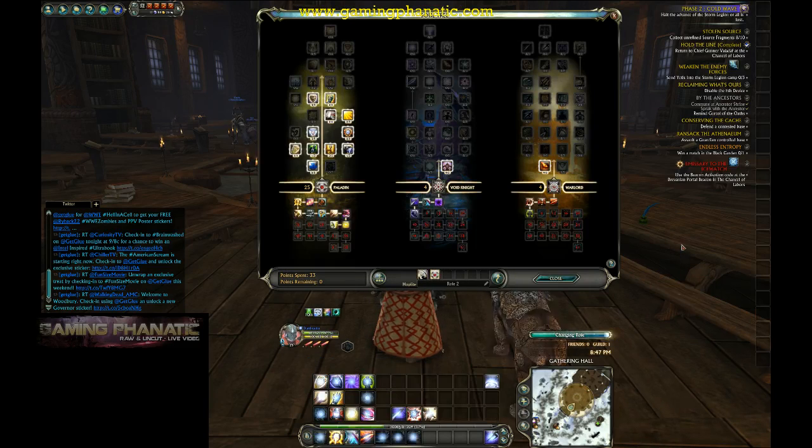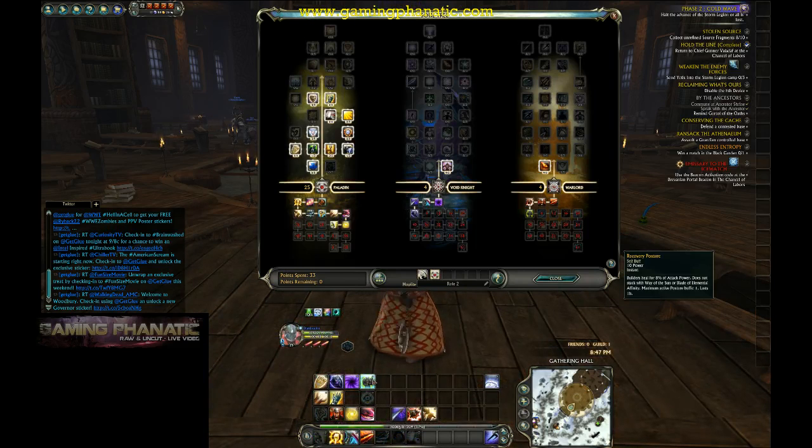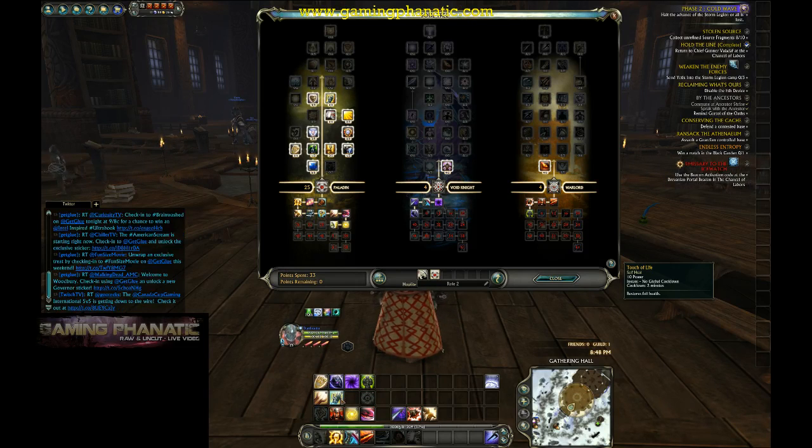This is the tanking build. I got four buffs that I can put on, then I got a self-heal, and another one that restores me to full health which gets me out of trouble when I'm in a tough spot. I got two single-target taunts and two AoE taunts, then three build-up moves, and your regular fighting moves to do damage. It's a nice complete pre-made tanking build.